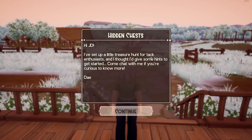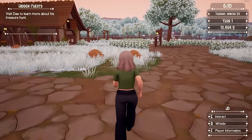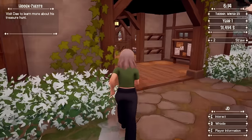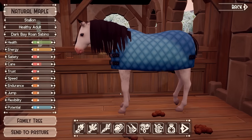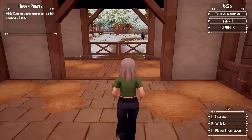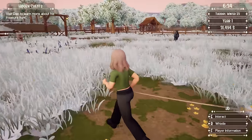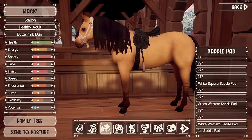This is the next day and a message popped up from Shen: 'I've set up a little treasure hunt for tack enthusiasts and I thought I'd give you some hints to get started.' That's interesting. Also I checked Natural Maple's stats — the stallion I wanted to breed with Measles — and his stats are very, very low. Ridiculously low. I think I am going to sell him and upgrade the round pin so I can get a higher-statted horse. It sucks but it makes more sense, and who knows — maybe we'll find an even prettier horse.